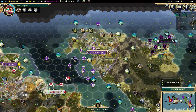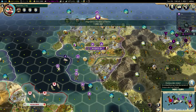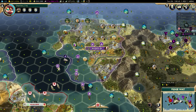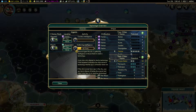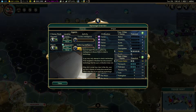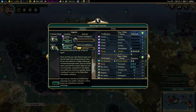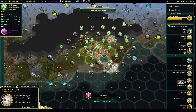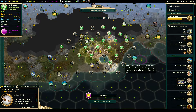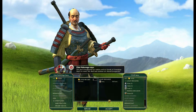15 turns until cannons come online. Gunpowder — no, someone stole gunpowder! Why does this take so long? Whatever. We have a super mega special agent now. Oh, you're building the Sistine Chapel — yeah, fair enough, it's a very nice wonder. But hopefully I can take it from you.